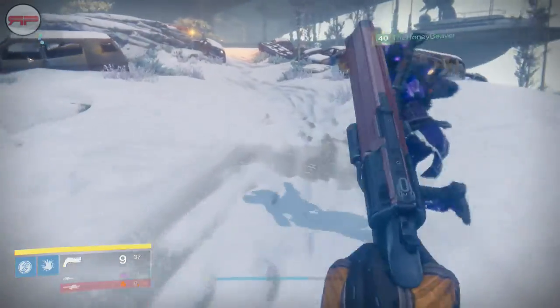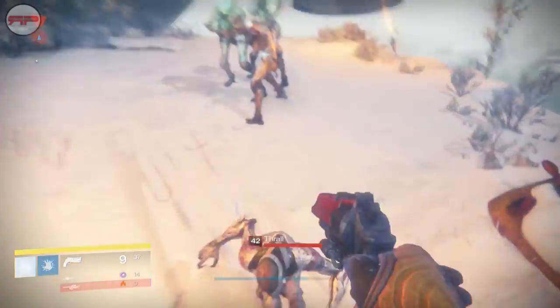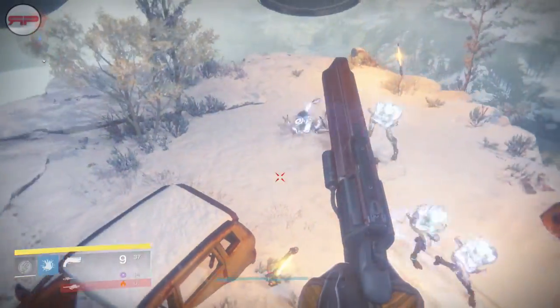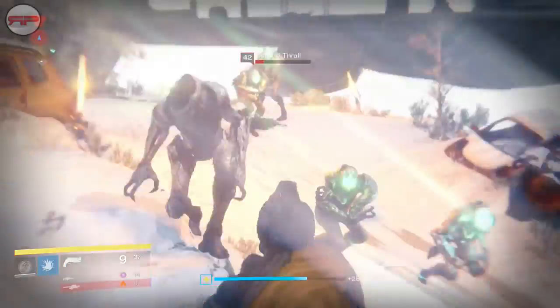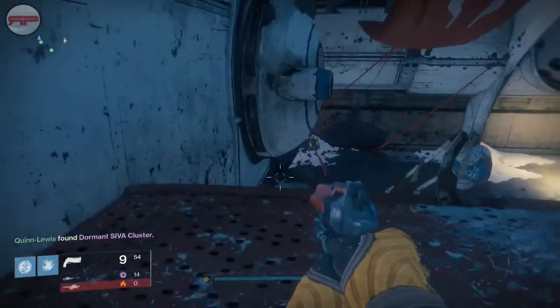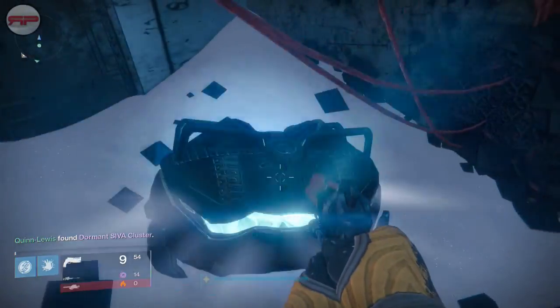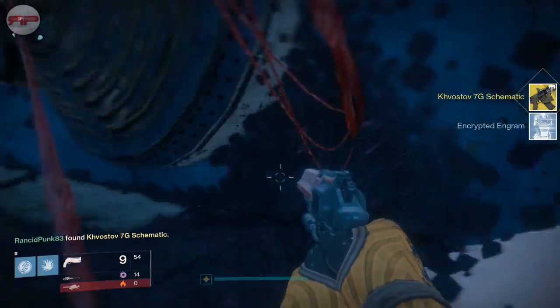Okay so here we are outside in the starting area. We're going to make our way over to the Big Catch ship, and when you get in there you're just going to clear the ads out — or not, it's up to you. In the back right corner of the first room of the Catch will be a chest, and that will give you your schematic for the Kvostov.